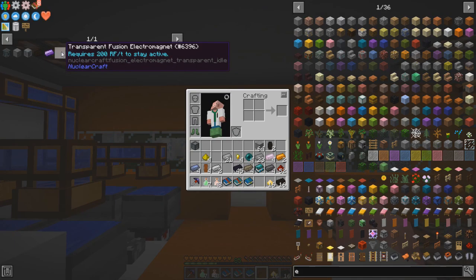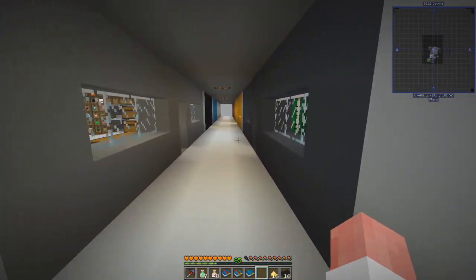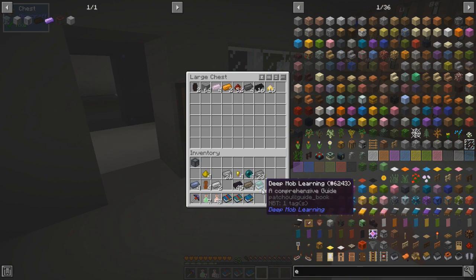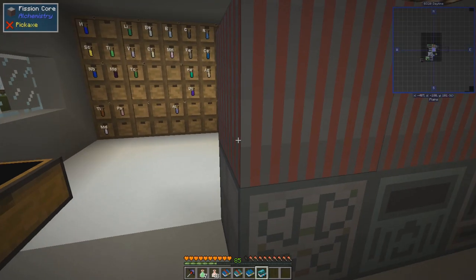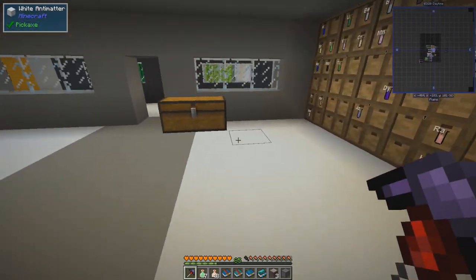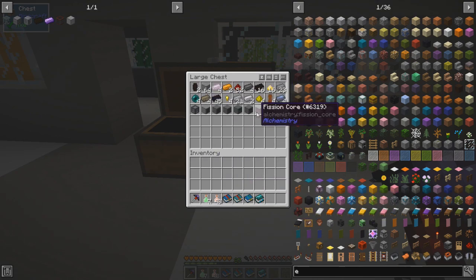Transparent electromagnets. There was one of these devices where I hit shift and it gave me some explanation, describing how I needed to assemble this multi-block structure that I'm going to need to build. We'll keep plugging away at that nuclear craft stuff. I know some of y'all are really good about it - go ahead and get your comments in the comment section below, and I'll try to make some heads or tails of that stuff.